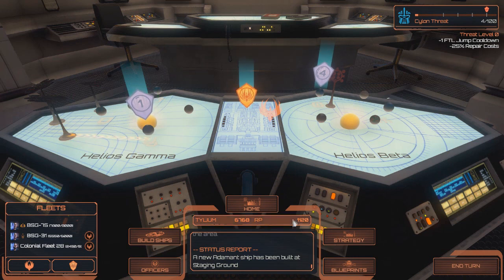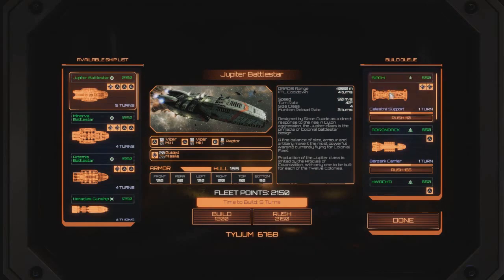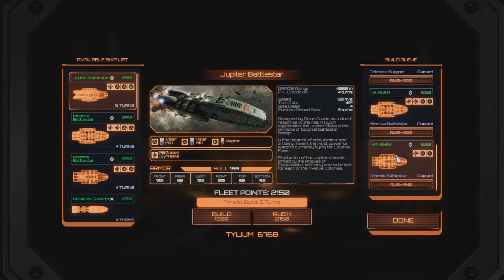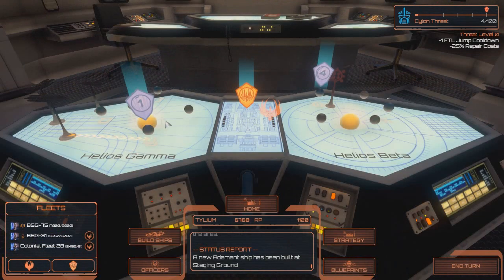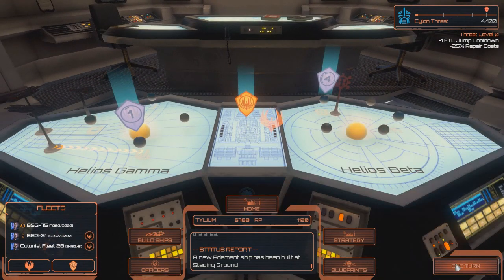75 will go in. We'll replace one of the Raptor Squadrons with Assault Raptor Squadrons, and then go into Cap. That's about all we can really do. Let's go ahead and end the turn.